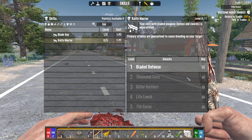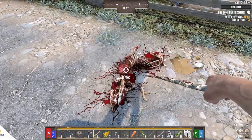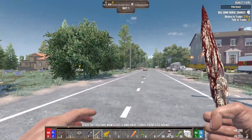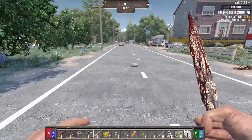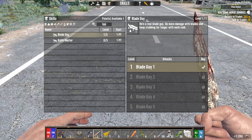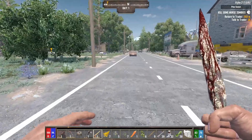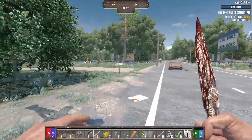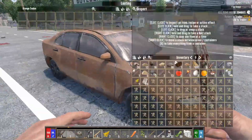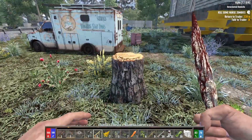Whenever we use a bladed weapon with Blade Guy it increases our damage, decreases stamina usage, and increases harvest count - so it's not really a bad skill. Unfortunately the primary attack guaranteed bleeding is two points and I don't really have the points to waste on that right now because I still have to get my Laborer skills. All right, we're level three.